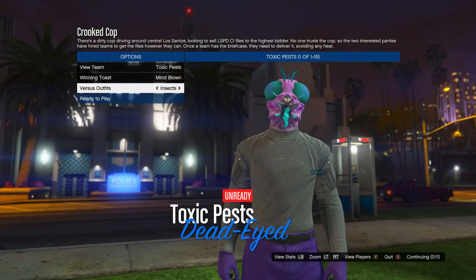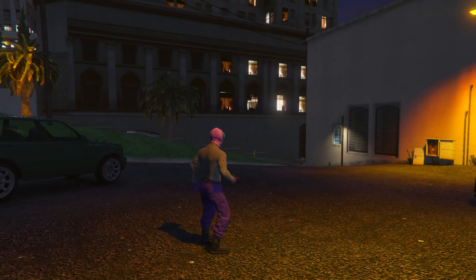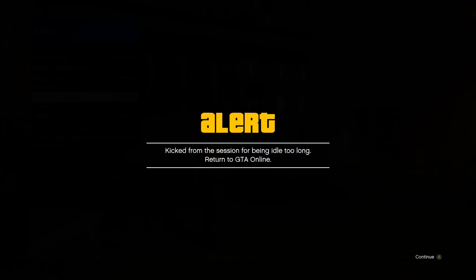Once you get to the outfit selection screen, go down to versus outfits and set this to the one called 'insects' — here it is with the awesome purple joggers. Go ahead and ready up. Once you load in, pull up the interaction menu, go into style, scroll down to illuminated clothing, and scroll through this for about 30 seconds. Once the 30 seconds are over, put your controller down and don't touch anything — we want to get kicked for inactivity.